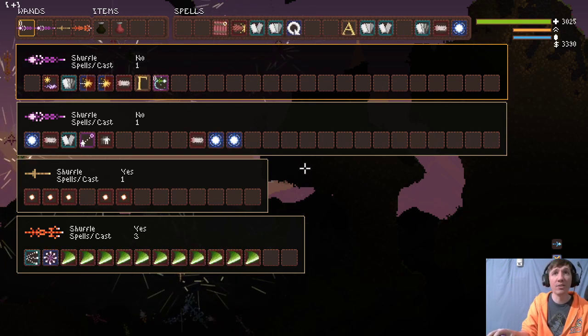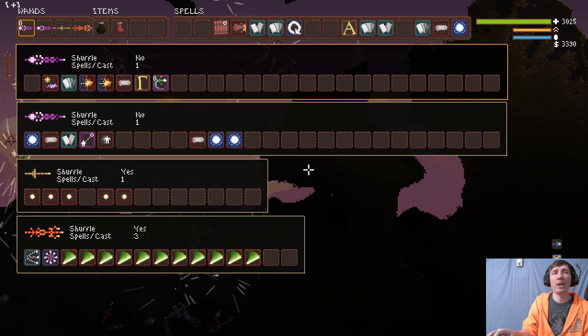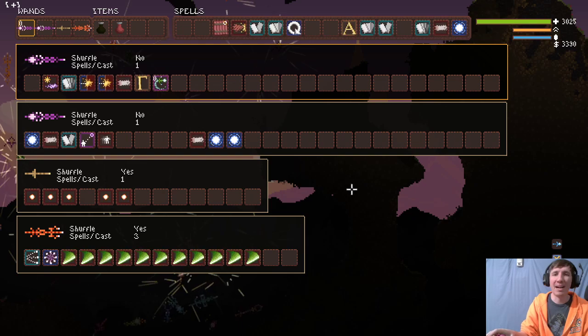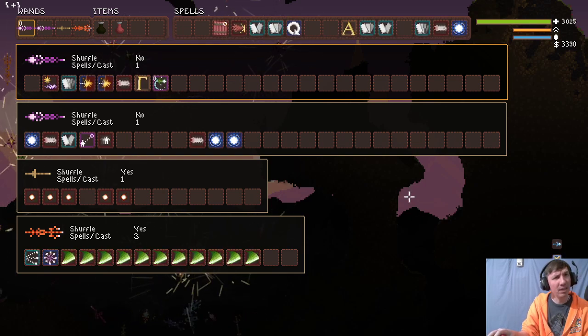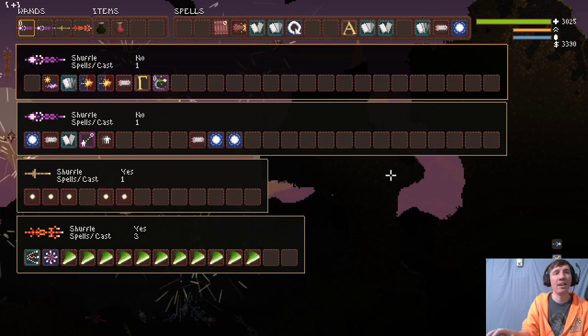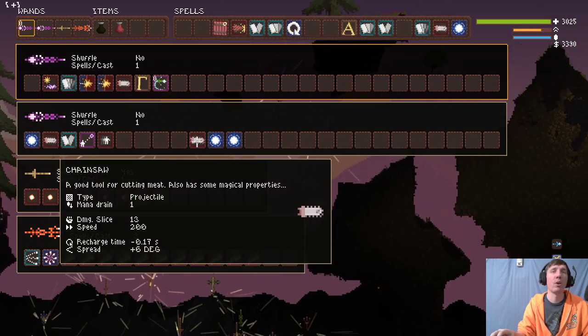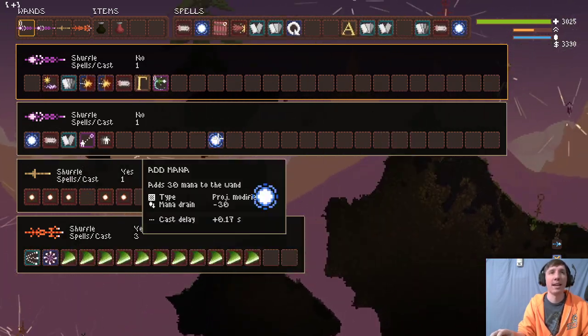Those are the very basic wand farming concepts. Now let's get to the advanced stuff. The first one I'm going to show was posted on the Noita Discord — I believe it was originally created by Yust, and then a person by the name of Knobby came along and made some improvements to the wand.